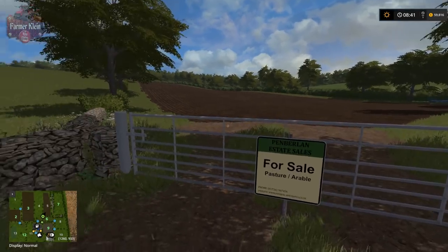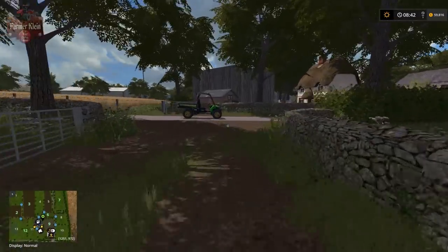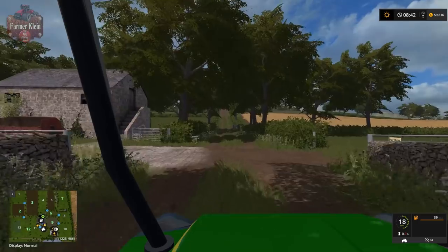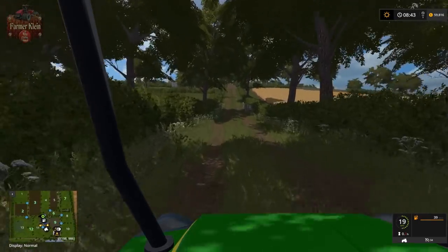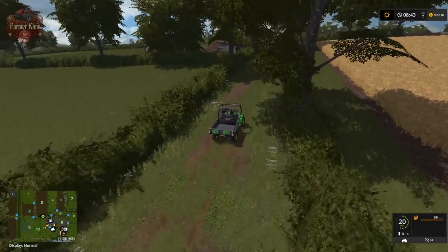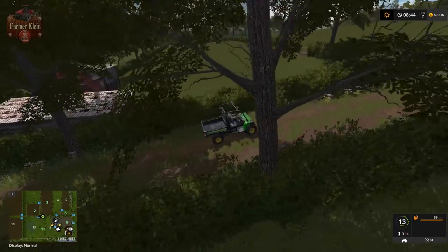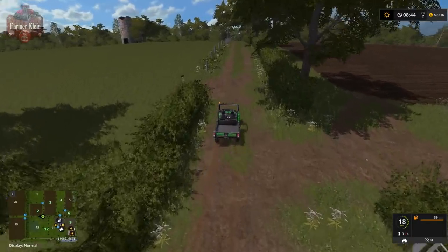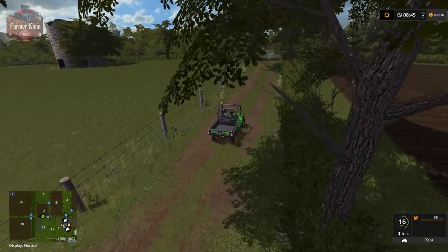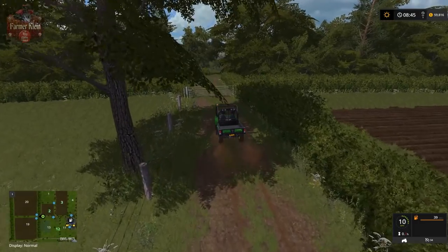There are some more fields back in here and down this way. I think up here was where the sheep originally were in the old map, though it's been quite a long time since I looked at it. Field 13 over here has the remnants of what looks like an old tower.